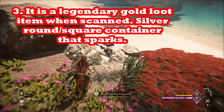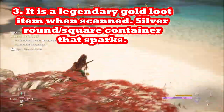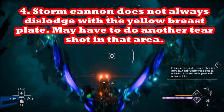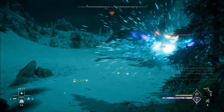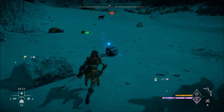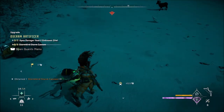You can see here that Aloy dislodged the plate and the cannon and picked up the legendary drop of the cannon. That's going to be an orange icon when you scan it, but you have to dislodge it. Here's another Stormbird that spawns regardless of where you are in the story — it dropped its cannon right here. It's kind of round and Aloy's picked it up.